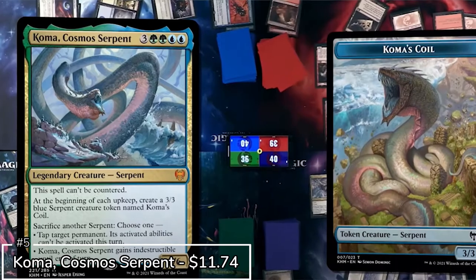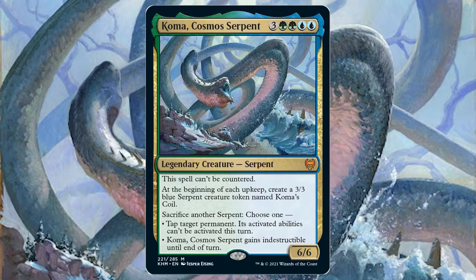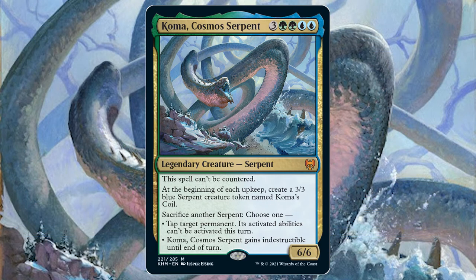Next on the list we have Koma, Cosmos Serpent. As seen on the most recent game nights, this serpent can absolutely kick off big time. Get in all those standard quick rampy plays because you want Koma out as quick as possible. Then create all those coils on every upkeep, sacrifice those coils, and just cause chaos and get the win.